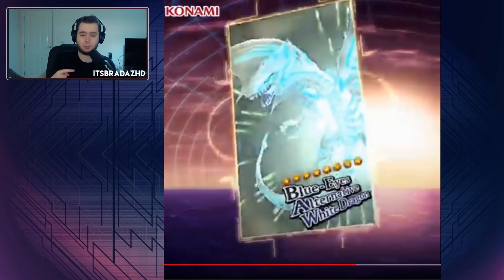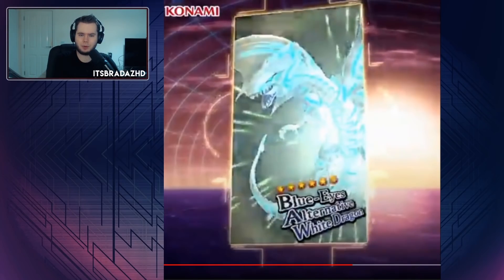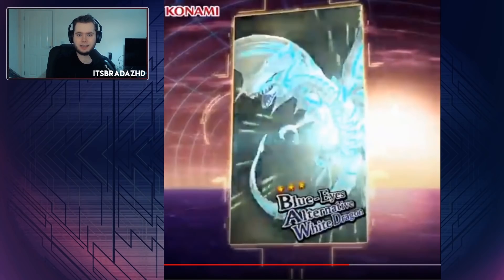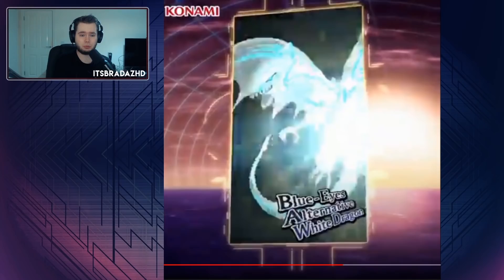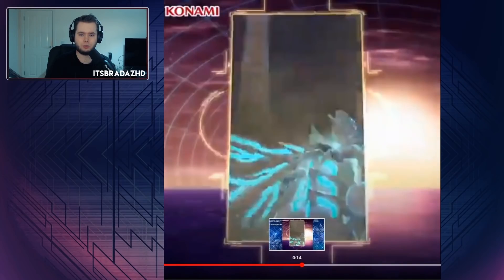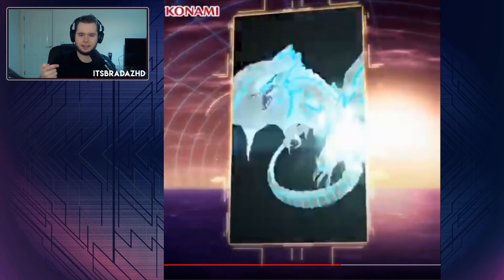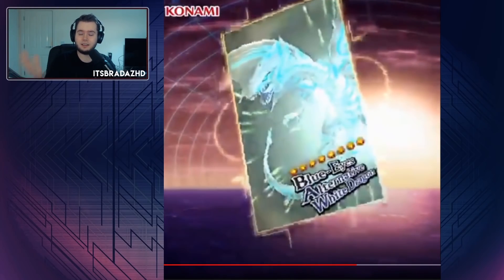We know we're getting one copy and this might be the only copy we ever get in the game, so giving it an animation makes a ton of sense. We won't get this with the current skill implementation in Duel Links — the skill just converts Blue Eyes into Alternative — but now we can finally get this as an animation. It looks pretty decent, very close to the movie. It does the sliding thing, just like it did in the movie.